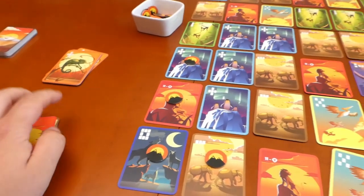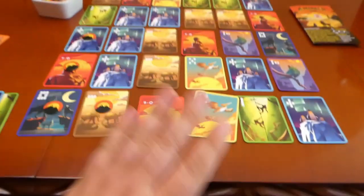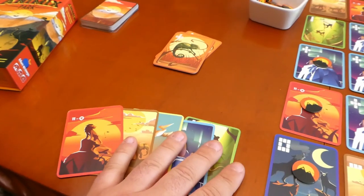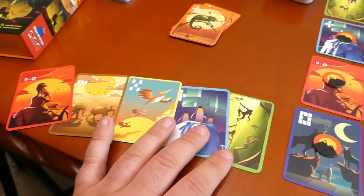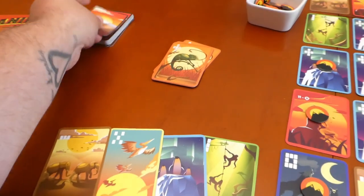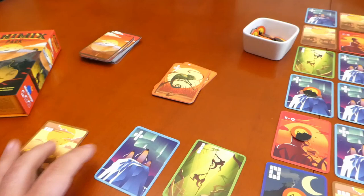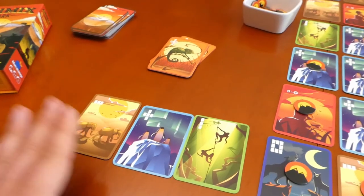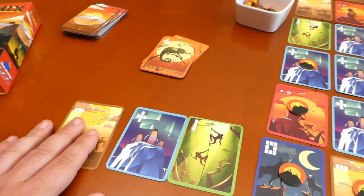Players will continue to take one of these two actions until all players have put all cards from their hand either onto the grid or down in front of them. If you're playing with a six player game you should have five cards at the end, but if you're playing with less than six players you should have six cards out in front of you. You're then going to check which animals you have the majority of. It might be that another player has already got more lions so I can get rid of that. If there is a tie — say another player also has one elephant and that is the majority — then both players will score for that particular animal.